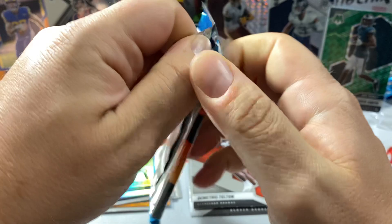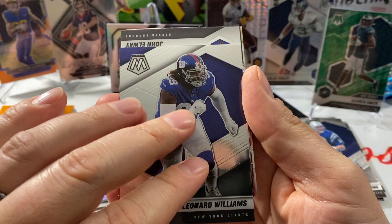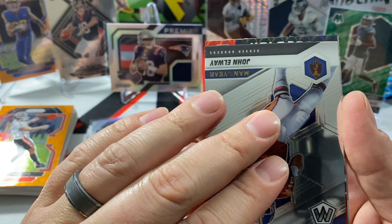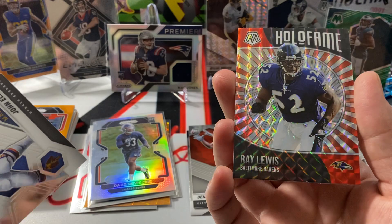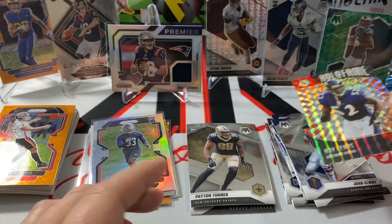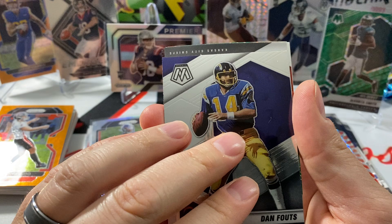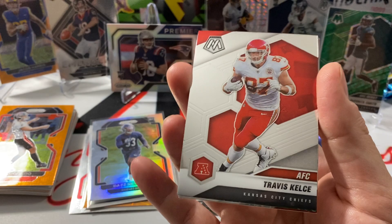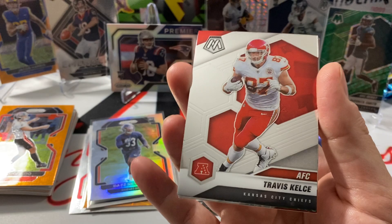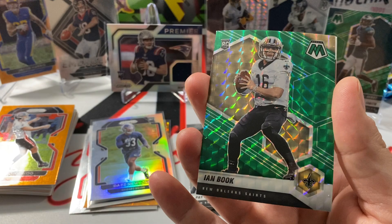Davante Smith is good — I don't know if that's a color match, the green's a little bit off, but maybe still counts. Leonard Williams. John Elway. Hall of Fame — Ray Lewis. And that uses up one of our Mosaics. Peyton Turner — still got four packs to go, still got some time to find a short print, fluorescent, honeycomb, genesis, something. Dan Fouts. Chiefs — Travis Kelce. Saints — it's probably going to be a rookie — Ian Book. That's actually not terrible.